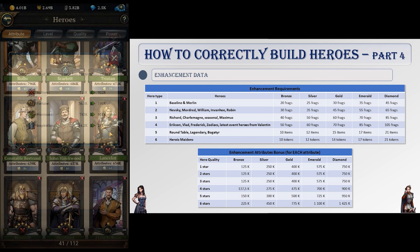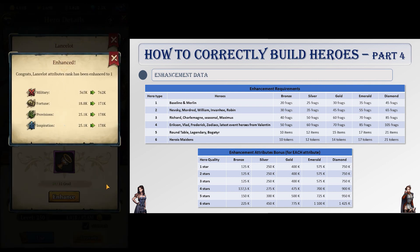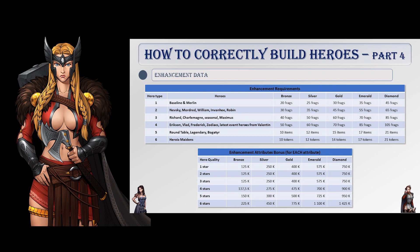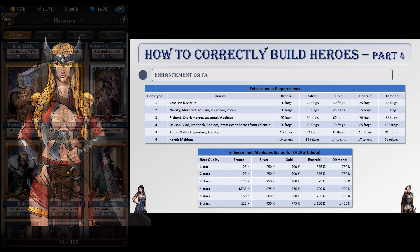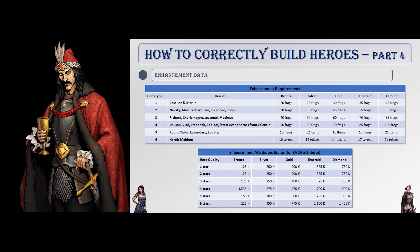As a general rule, enhancing to bronze requires 10 tokens for heroic maidens and from 20 to 50 fragments for other heroes. After that, for heroic maidens you will need 12 tokens for silver, 14 for gold, 17 for emerald, and 21 for diamond. The flat attributes bonus depends on the quality of the hero, represented by the number of stars on the hero screen. For example, Pernell is a six-star hero; round table and legendary heroes are five stars; and weak ones like Don Juan or Magnus are one-star heroes.